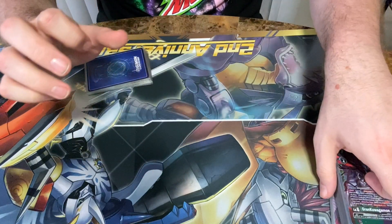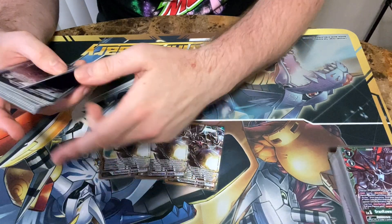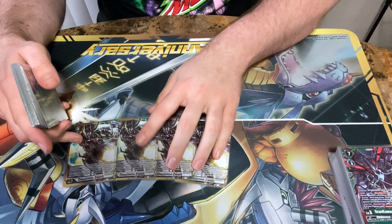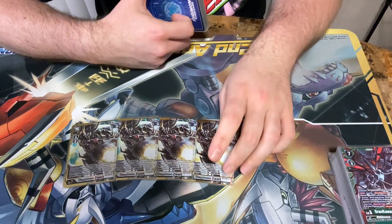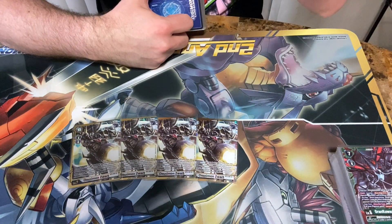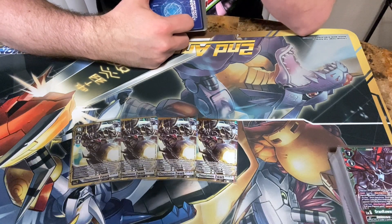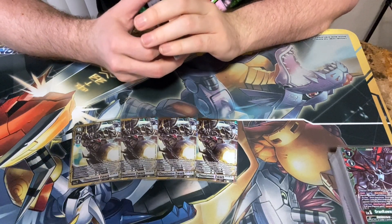Speaking of the Omnis, we have 4 copies of Omnimon Zwart. This card is nuts in this deck. Play out the Servants, the Mill 3, play out the Servants again. And you can return your stuff to your hand and pop bodies on board and do shenanigans from there.